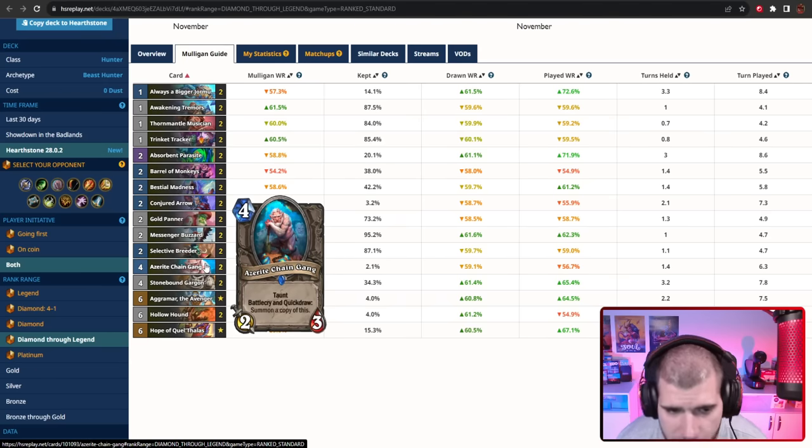Azerite Chain Gang is here but honestly it felt a little bit lackluster — it wasn't really that amazing unless you actually quickdraw it on turn 4, and that's really not going to happen all that often. So I'd say this is maybe the first card you might consider cutting if you really want to be including something else. Just don't include a fourth type of beast here because that might mess up your draws.